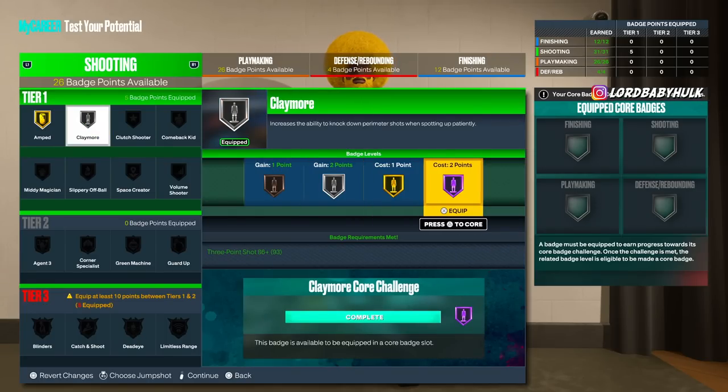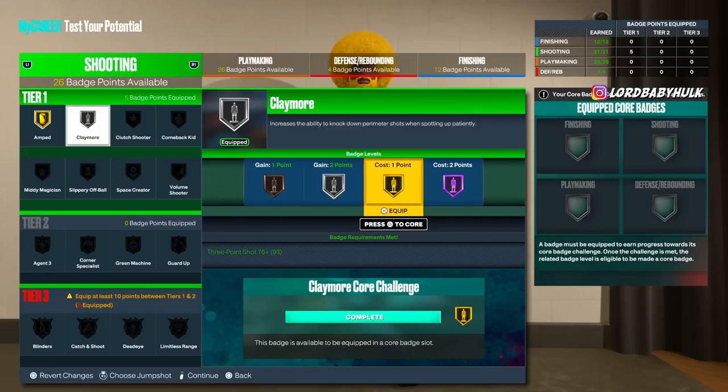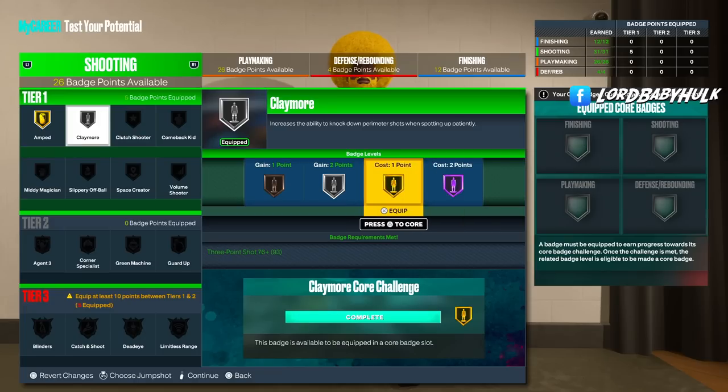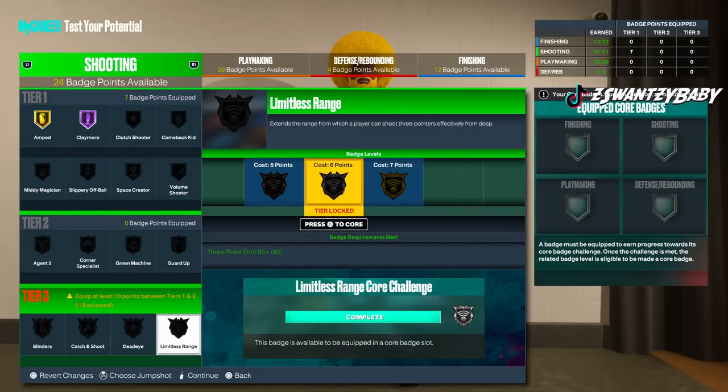For builds like a 6'9" — these type of builds get left open because people can't really guard them — so gold or hall of fame on Claymore. Now Limitless Range: for point guards, if you're not struggling shooting, you definitely want to have this at silver, gold, or even hall of fame if you can get it.